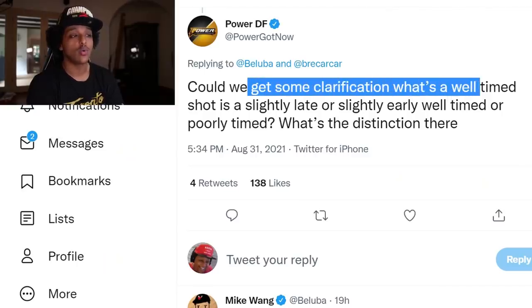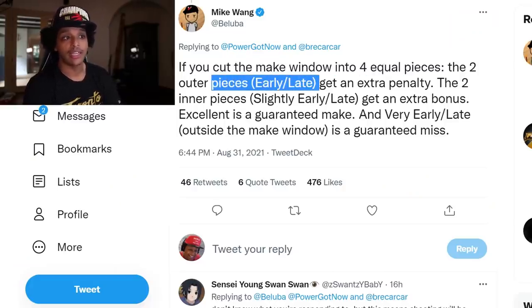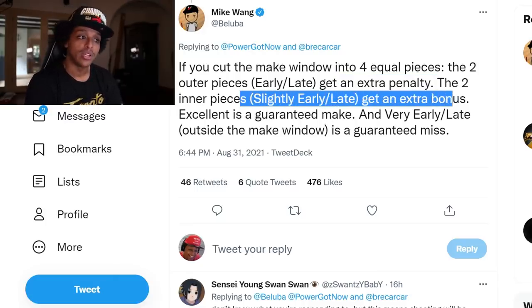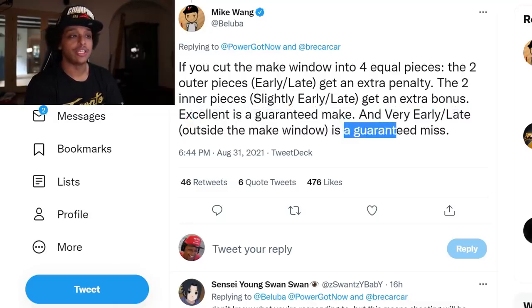Think of Sniper as the opposite of flexible release, which is packed up and out of the game. Power asked the real question: could we get clarification on what a well-timed shot is? Mike Wang responded: if you cut the window into four equal pieces, the two outer pieces — early and late — get an extra penalty. The two inner pieces — slightly early and slightly late — get an extra bonus. Excellent is a guaranteed make, and very early or very late outside the make window is a guaranteed miss.